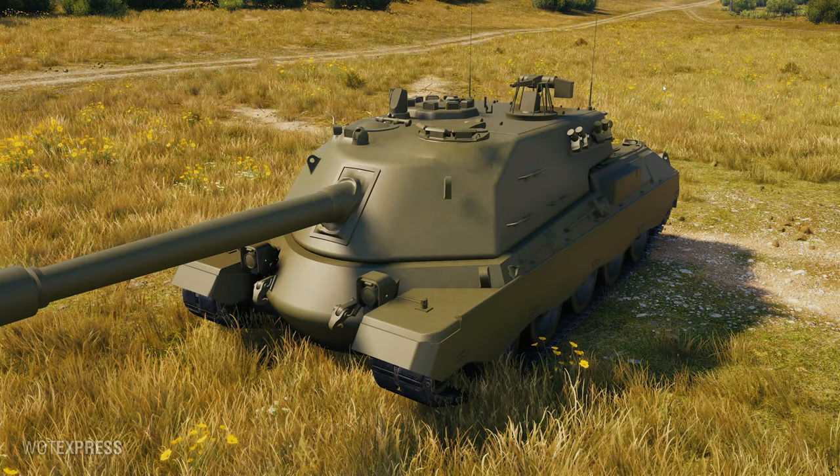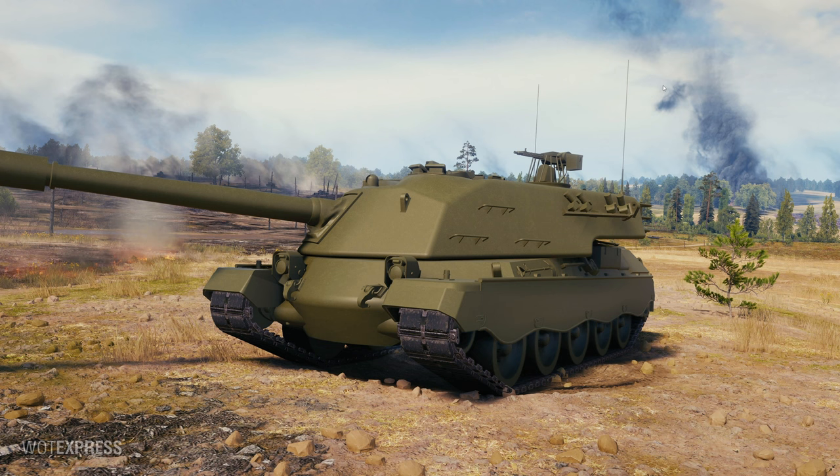Let's take a look at the tier 10 end game for the Italian tank destroyers: the Controcarro Minotauro. That's a tongue twister and a half, but it looks fairly modern for a tank destroyer design.